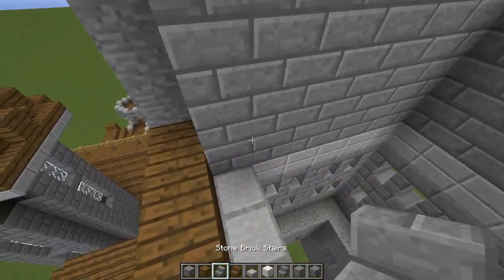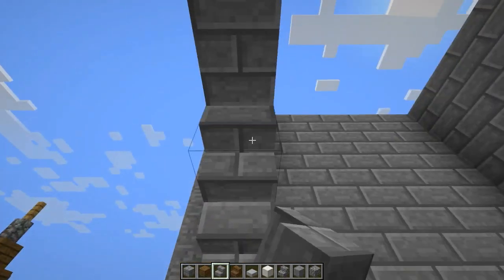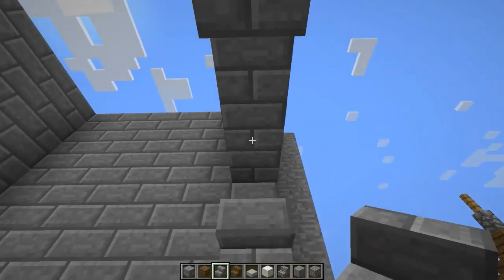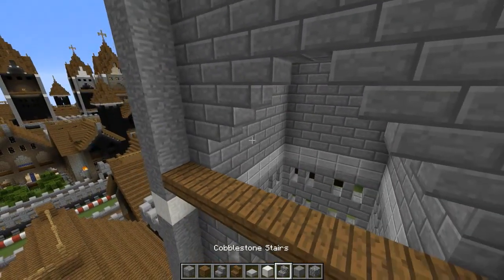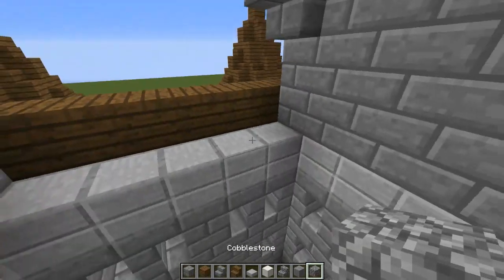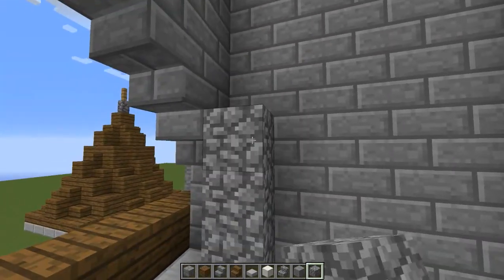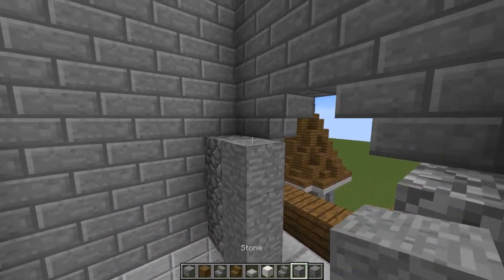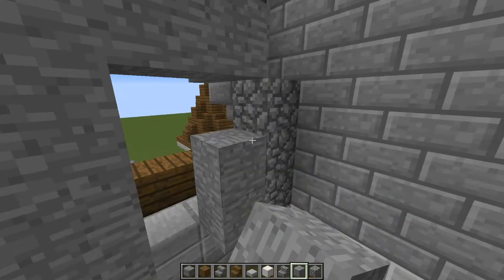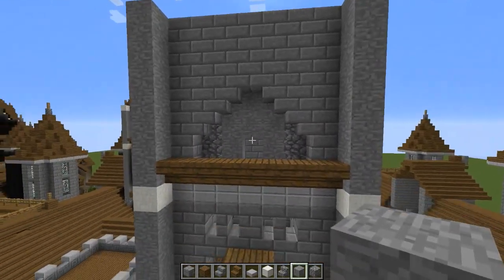Now we're going to do the same thing — count three blocks on each side, up one, two, and three — four upside-down stairs, and another one there. On this side, we're going to do the same kind of stone wall, but to add some variation we're going to put three right here and then the rest is going to be stone, and one for our doorway — just to add some variation. Let's do it again on this side.